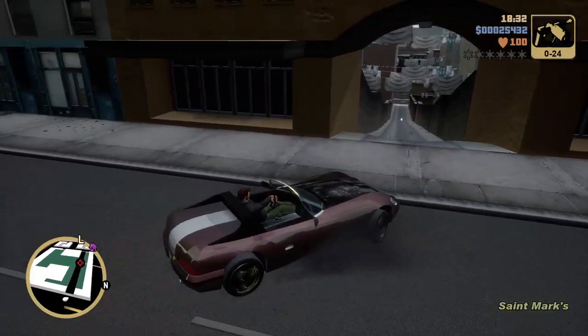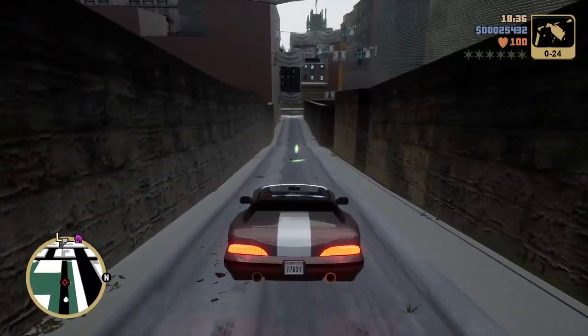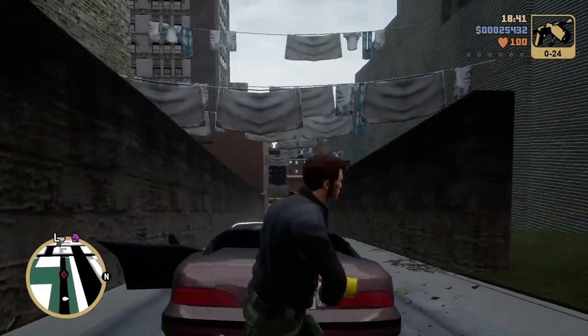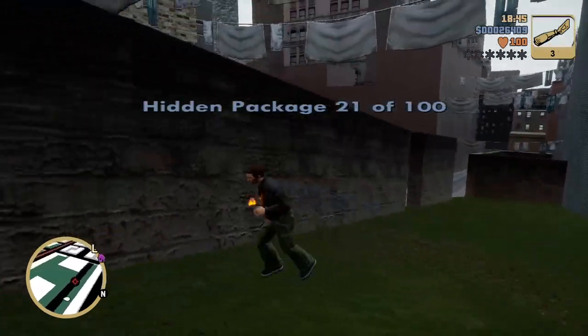Next package — we are down here, sort of near Salvatore's place. There's an alleyway with a police bribe down there that you can see. An Uzi and a package — another sick weapon location to have right away.